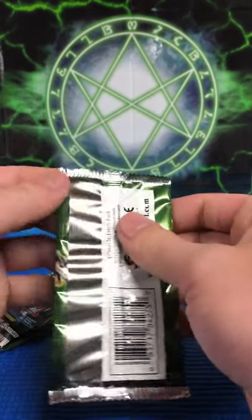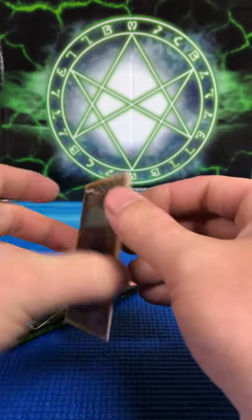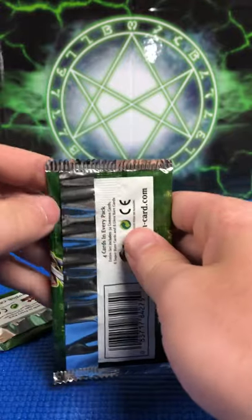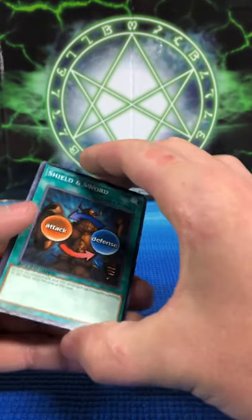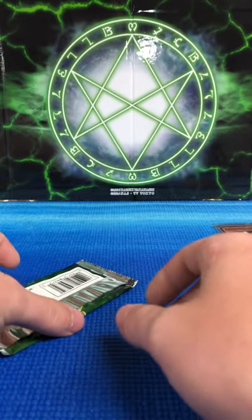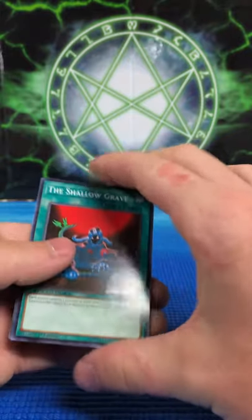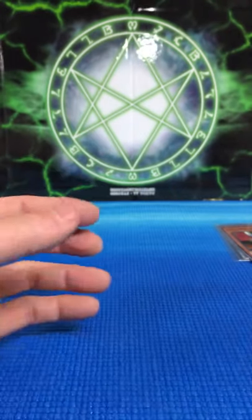We're down to the final six packs. Hoping to pull a little bit more foils. Magician's Unite, The Snake Hair, Common Charity, and Possessed Dark Soul. Come on, Arcana — I hope I'm saying his name right. Shield and Sword, Harpy's Pet Dragon, Magician's Unite, and Skull Servant. Then The Shallow Grave, Harpy's Pet Dragon, Armored Zombie, and Veil of Darkness. No foil out of there.